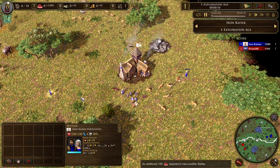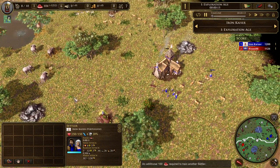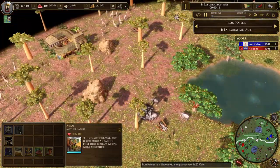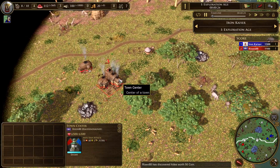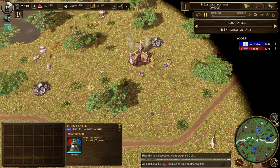I am really excited to share this game, I've got a really fun one. Let's go ahead and introduce the situation. We find ourselves on Savannah. We've got two tribal camps here at the north, two in the south, and a trade route in the middle. My opponent in the red, Risen88, playing as the Haudenosaunee. And the Iron Kaiser, yours truly in the blue, playing as the Portuguese.